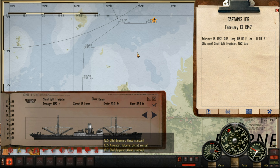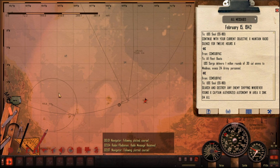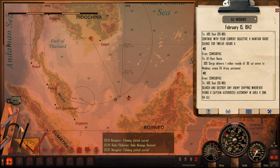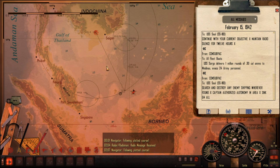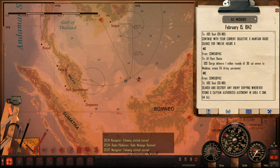We'll get new orders as soon as we reach this grid. All right, we have our orders: search and destroy any enemy shipping wherever found, captain authorized autonomy in the area. I think what I might do is go up towards Saigon and patrol around this area for around 100 nautical miles, trying to avoid this shallow water. If we can't find anything there after a few days, I'll head down and try to catch anything trying to head into Singapore, because I'm sure this is a lane they're going to be using between Saigon and Singapore.